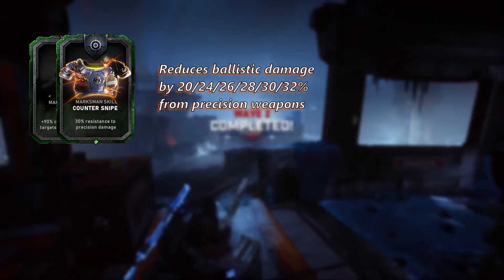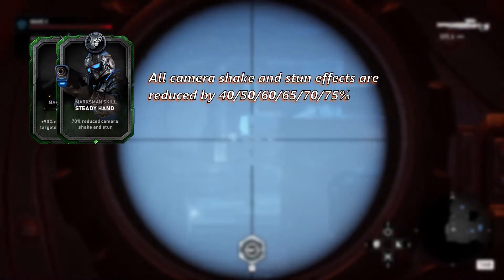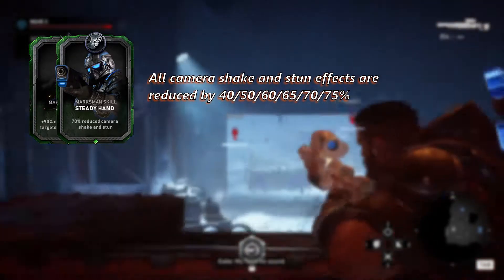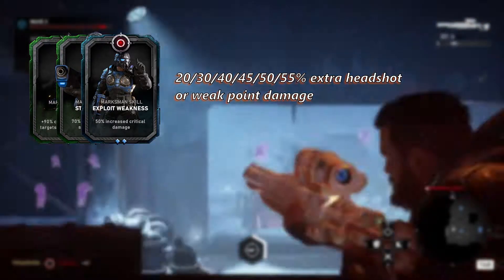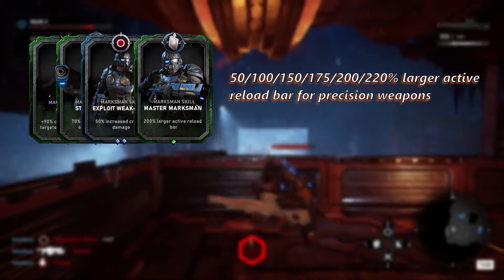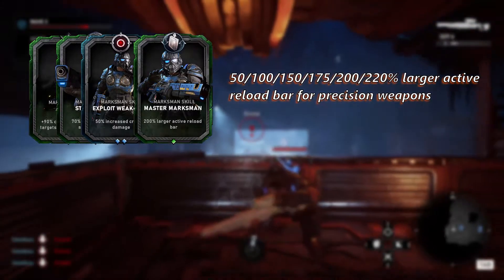Upon unlocking your second card slot you will get Counter Snipe — use it for now as it gives you a bit of damage resistance to enemy snipers. Level four will unlock Steady Hand; you can use this as your second card for now but don't become reliant on it — ideally you want to be killing enemies before they can get a shot off. When you get your third card slot you'll also unlock Exploit Weakness, which makes your critical hits do even more damage. At level six you will unlock Master Marksman — please do not use this card. If you're struggling to hit your active reloads, just practice between waves; it's not worth wasting a whole card slot on.